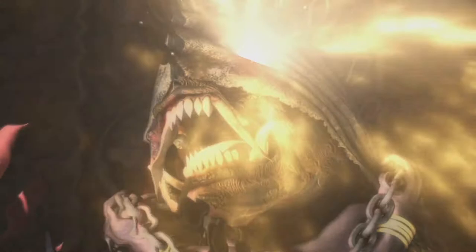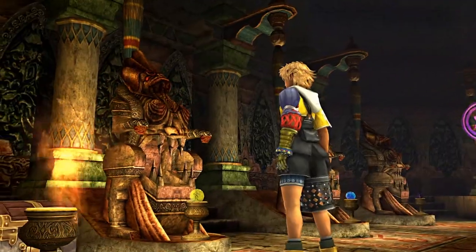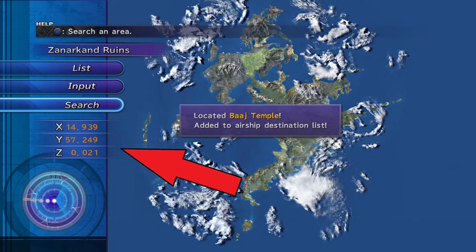The next Aeon we will tackle is Anima. She resides in the Baaj Temple. This is accessible once you have control of the airship. Look for the following coordinates shown on the screen, and Baaj Temple will be added.